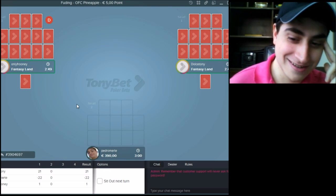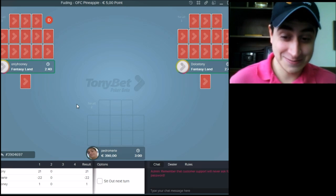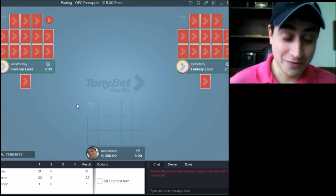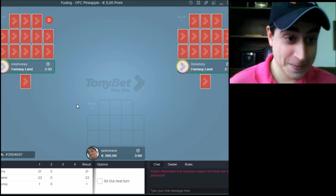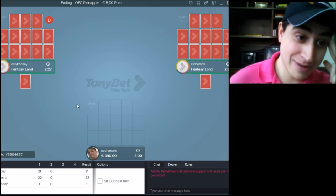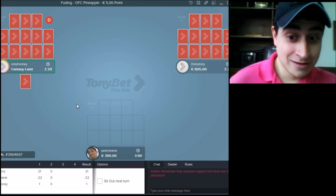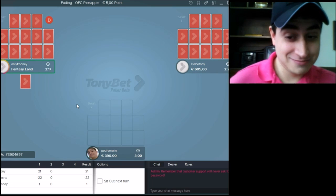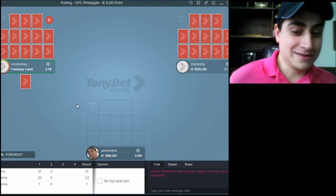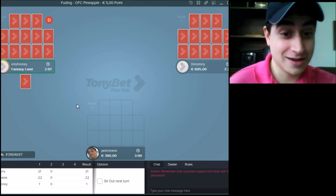Sometimes I feel like Gus Hansen, being the Tony Bets Team Pro and losing every time. That's how I feel sometimes. So now we need to wait for both to make their Fantasyland hands. What's the best strategy when both players are in Fantasyland and you're playing regular? Well, you need to go for it. If you make a valid hand you're probably gonna be scooped by both players, so you need to try to make a huge hand, or you are in real, real trouble.